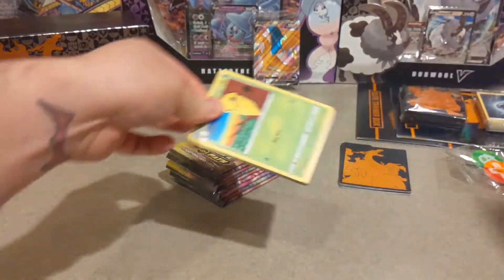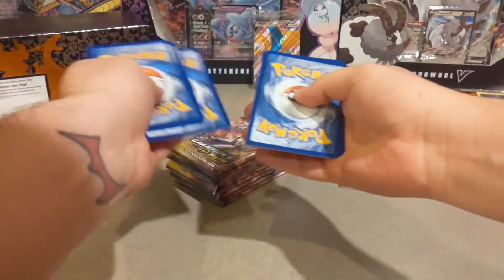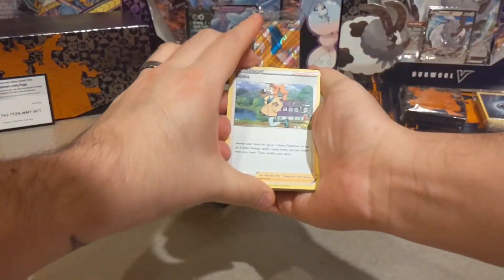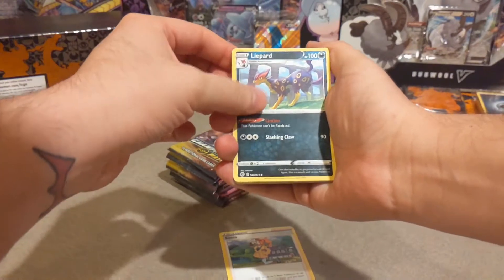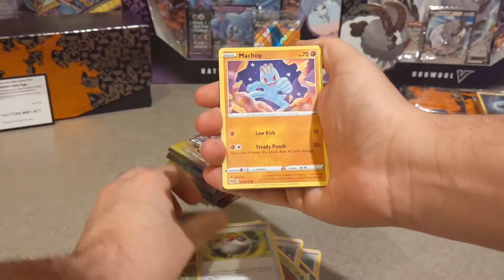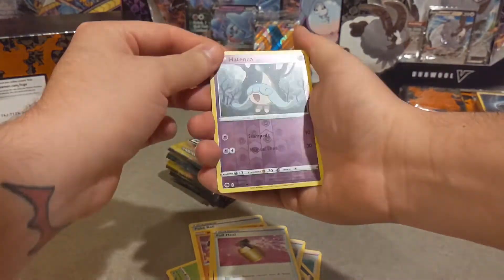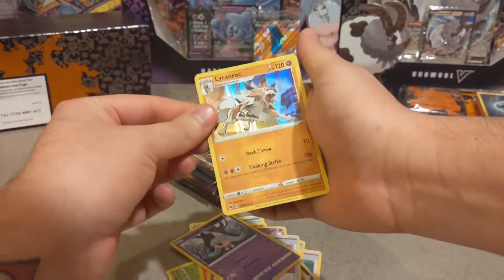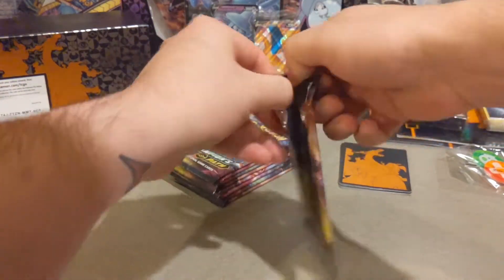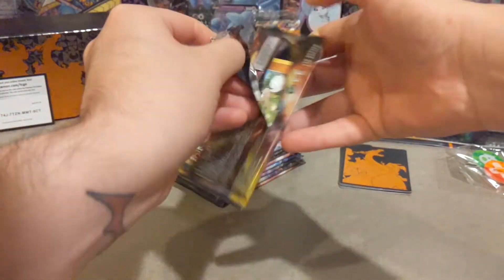Let's crack into pack number one. Here's the code card — enjoy. Bringing three to the front and discarding the energy card. We have Sonia, Liepard, Team Yell Grunt, Kakuna, a Poké Ball, Machop, Hatenna, a Full Heal, reverse Hatenna, and a Lichen Rock. Moving on to pack number two.